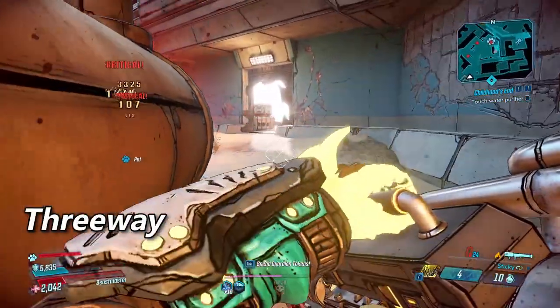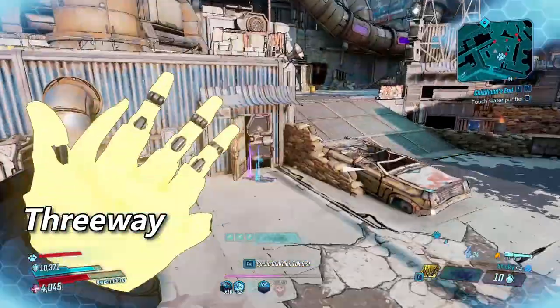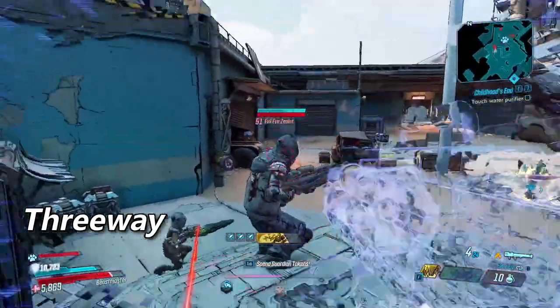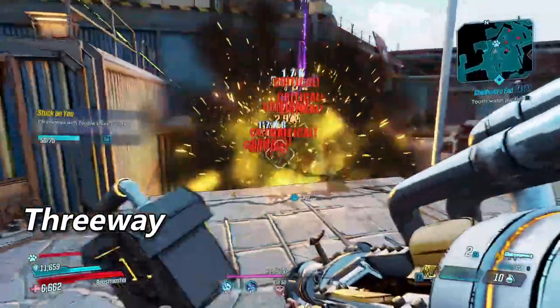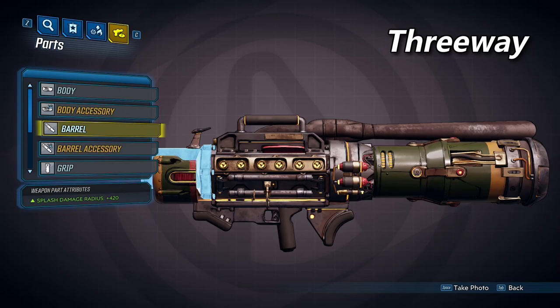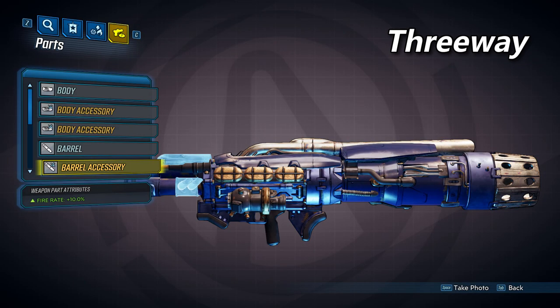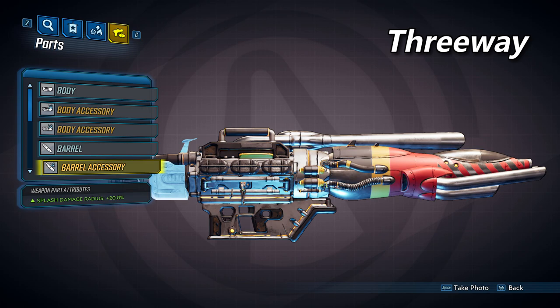The third barrel will be the three-way barrel. This barrel will have the lowest base damage per projectile, but it shoots three at once, so it will actually deal the most damage per shot. It will also have the lowest fire rate of the non-alien barrels. Now because this shoots three projectiles, the sticky percentage modifier will be much smaller than those of the hedgehog and the quickie, which we'll look at in a bit. The three-way barrel sets your splash damage radius to 420, and can spawn with three unique accessories: the first increases fire rate by 10%, the second increases projectile speed by 30%, and the third provides a 20% increase in splash damage radius.